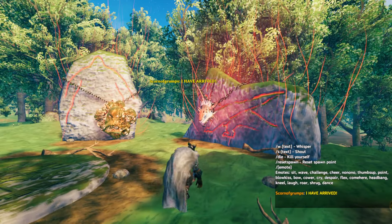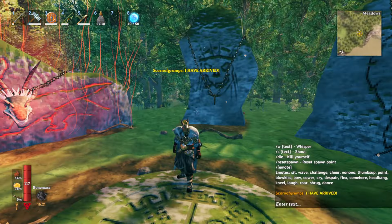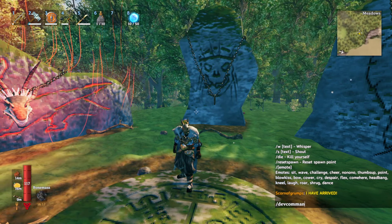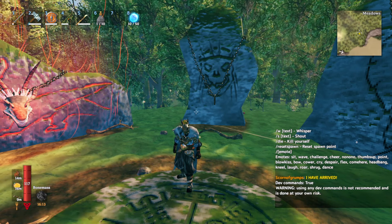Once it loads up, you press Enter, type backslash devcommands, and press Enter. You'll see it returns 'devcommands: true.'